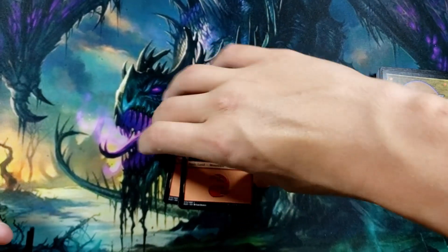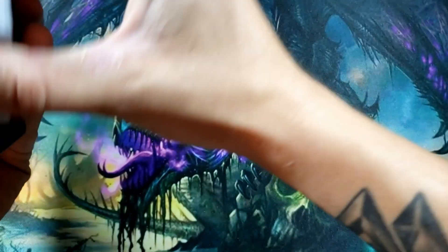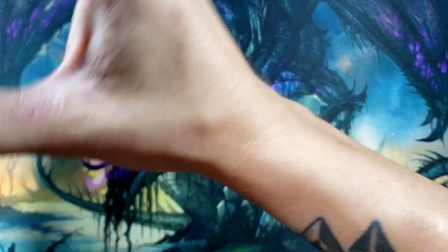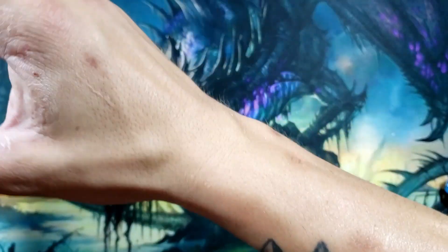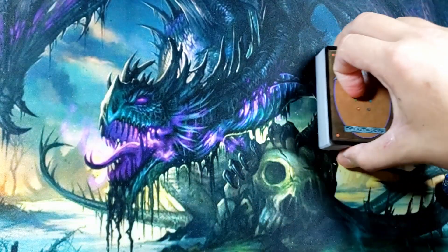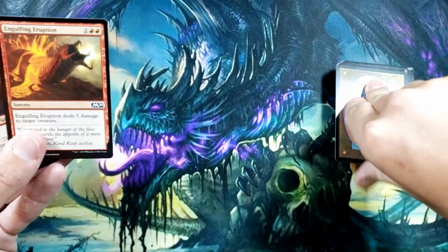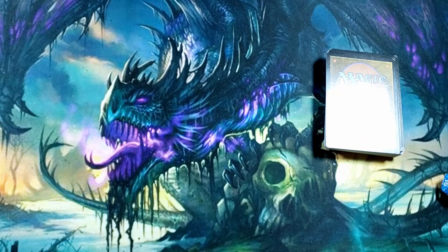Hey everybody, mazzy616 here with another video. Today we're going to go over the first couple of rounds in Magic and show you how the turns progress. It's just going to be me, unfortunately. We're going to shuffle our deck — we've already pre-shuffled it a bit to get this video going faster. You offer it to your opponent, they cut it and send it back, then you draw your seven cards.